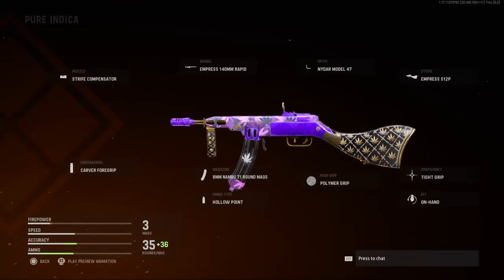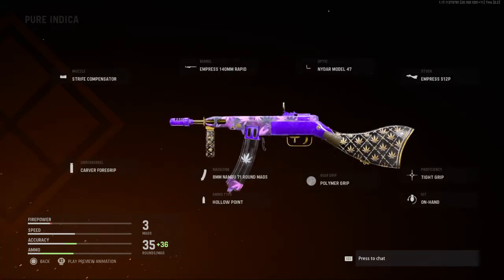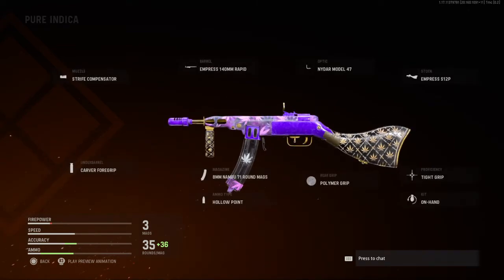Hey guys, I just noticed another variant in the armory for the Vanguard. I got a single pack. I don't recognise getting that in the pack. I won it, it looks nice. It's PPS as well.